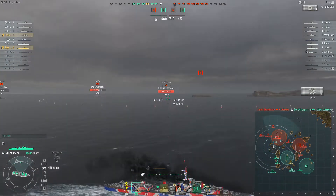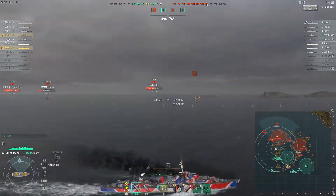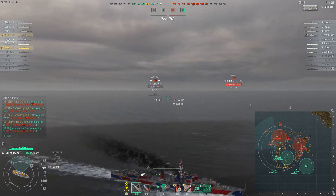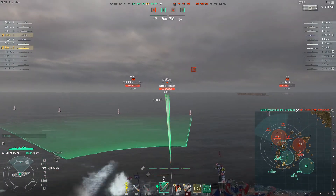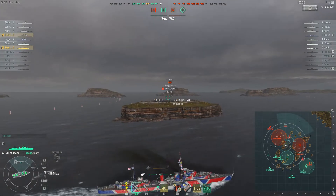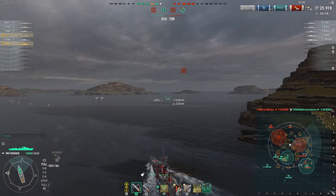Here we detect an AFK Harugumo, which explains why we do not see another destroyer on this flank — we had only detected three destroyers up to this point. This is probably a key reason that the opposing team has struggled a little bit, because they don't have this very high DPM destroyer helping them on this side. Certainly Sky Tankdog would not have wanted to run into that destroyer — he would have lost in a gunfight against the Harugumo. He sends out a stream of single-launch torpedoes, which is a very good use of single launch to ensure that he gets enough torpedoes to hit the destroyer and take him out of the match.